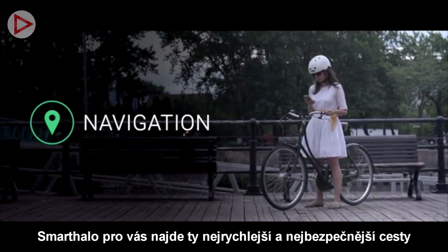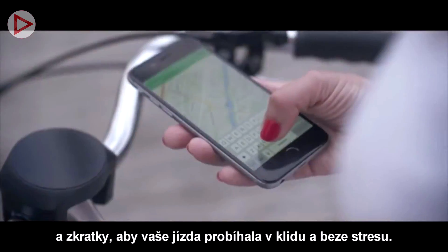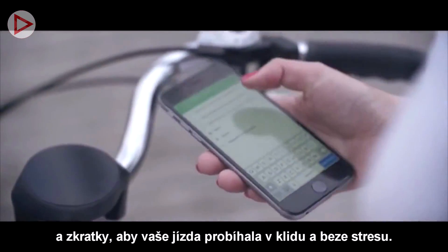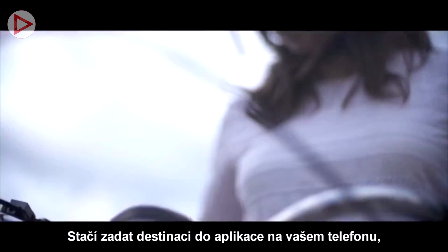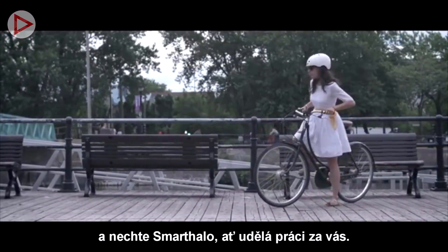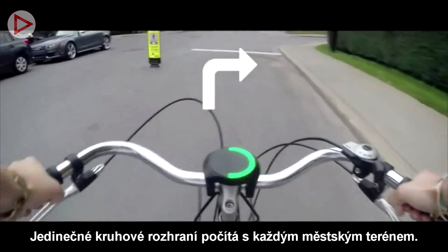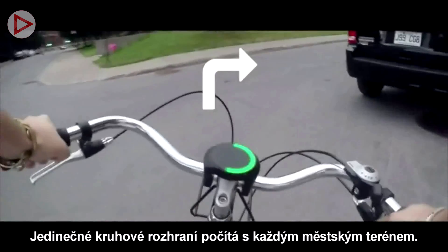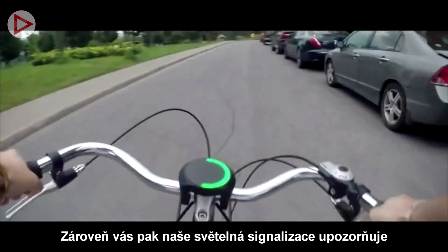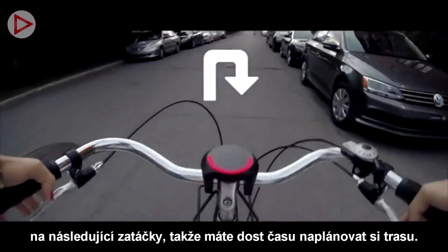Smart Halo finds the quickest, safest routes and bike paths for you to make your ride a stress-free experience. Just input the destination in our app, tuck your phone safely in your pocket, and let Smart Halo take care of the rest. Our unique circular interface allows us to show every type of turn the city can offer, and our light patterns warn you in advance of an incoming turn, so you get plenty of time to plan your next move.